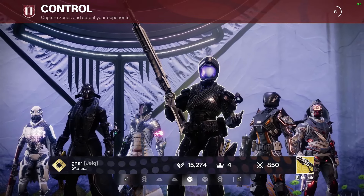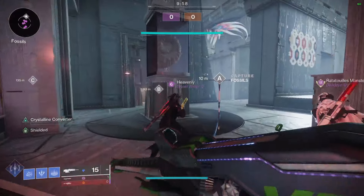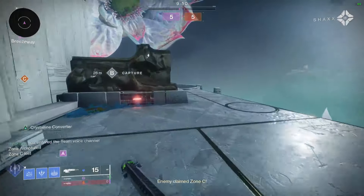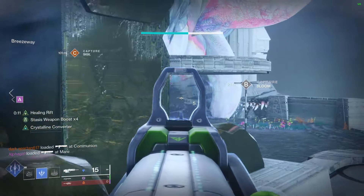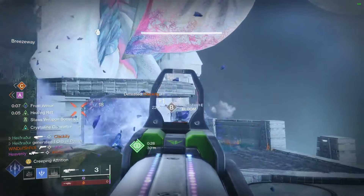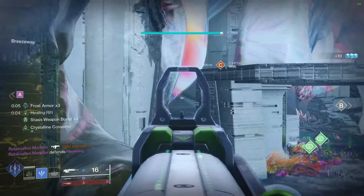Alright, we got Dissonance. Sanguine Alchemy, Wicked Implement. Wicked Implement paired with the Artifact and the Fragment that both give you ability energy for your class ability — for either picking up shards or getting kills on frozen or slowed targets — should allow me to keep my Rift up indefinitely. Just a matter of seeing how many times I can cast it. We're going to go straight for the zone. Cast the Rift. Keeps them off the zone. Mark the target. Keep myself out of the line of fire from the smoke and look for my targets.